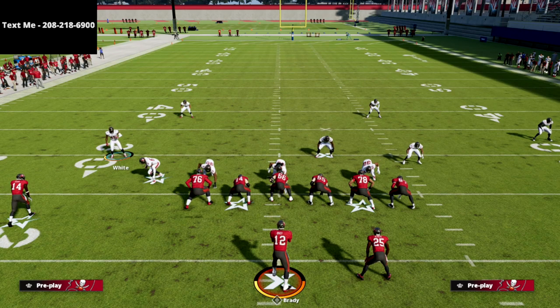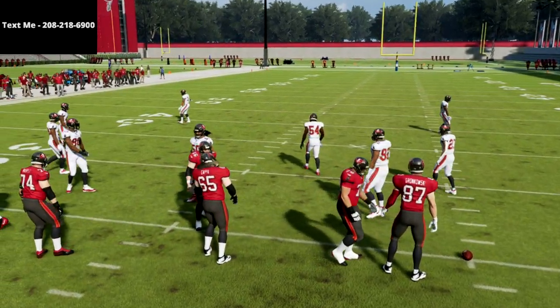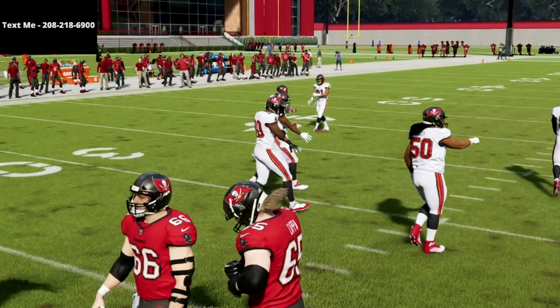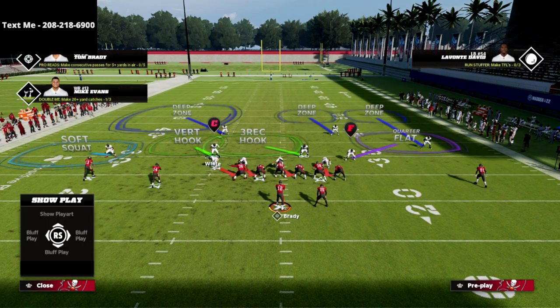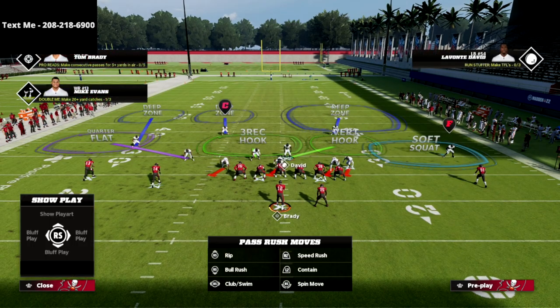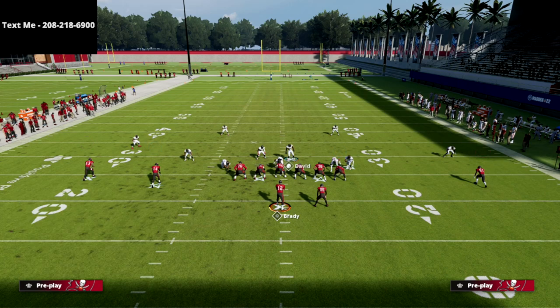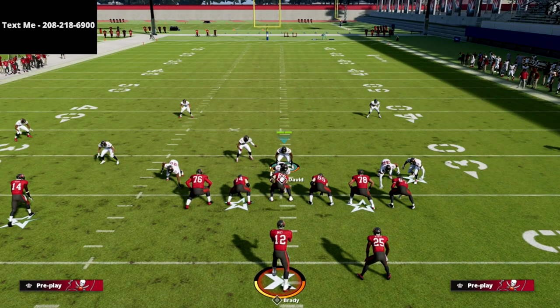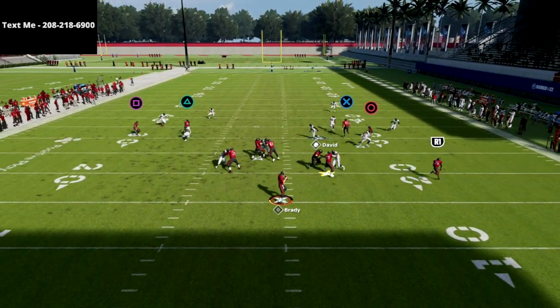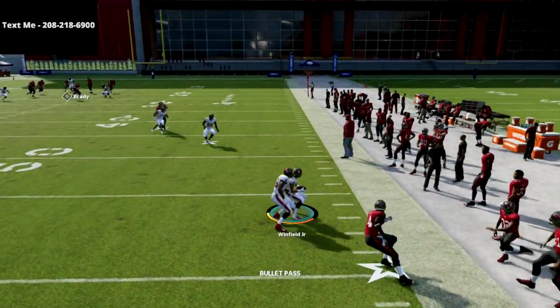If they're in a formation where the ball is on a hash mark and I'm in the wrong alignment, I simply flip the play. Now we crash to the left instead of the right — everything's reversed. This is actually a much better way to play this defense because you can leave the three-rec hook over here manned up on the tight end, come in with your user, and if they try to throw a corner route you completely take that away.